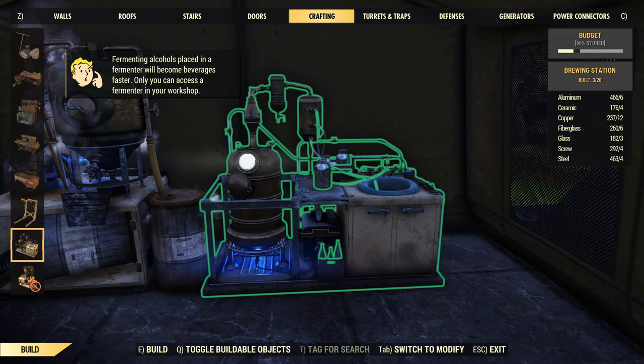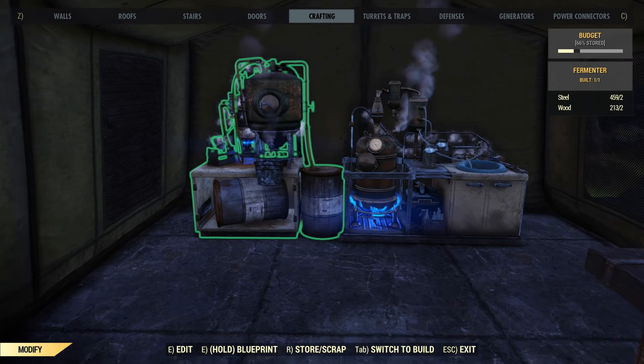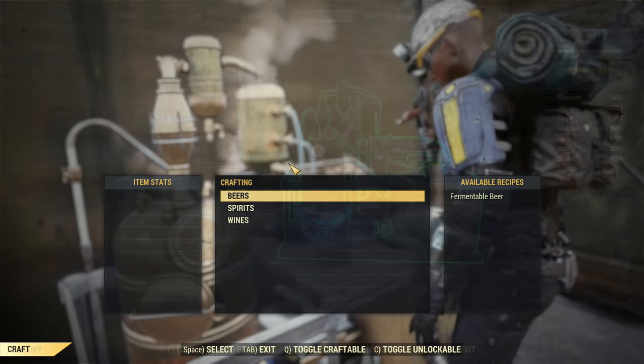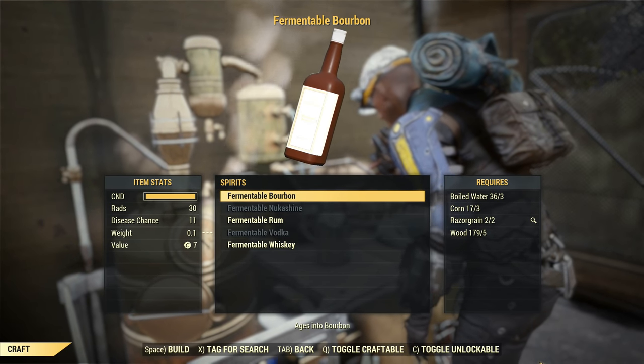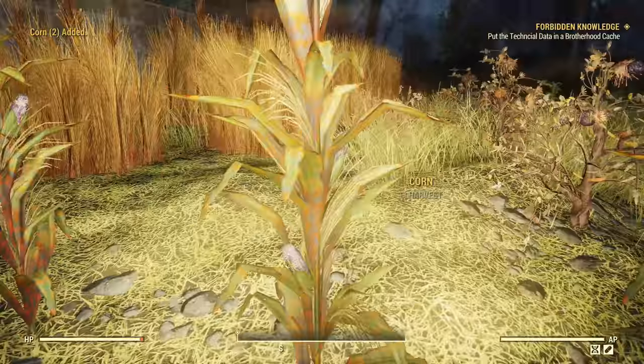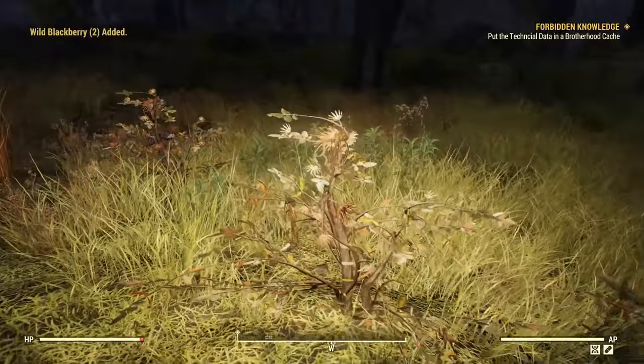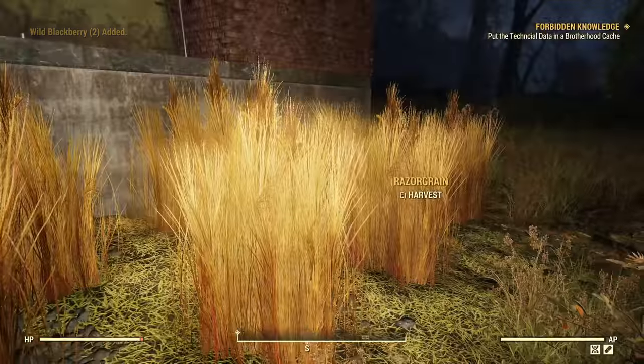Afterwards, in the brewing station, you'll be able to make several basic alcoholic beverages as well as Nukashine. The crafting ingredients are pretty straightforward for the alcohol, requiring mostly boiled water, razor grain, corn, and wood, along with a few other choice ingredients depending on what you're making. Stopping by one of the many farms in Appalachia or making your own with various produce will ultimately help you out.